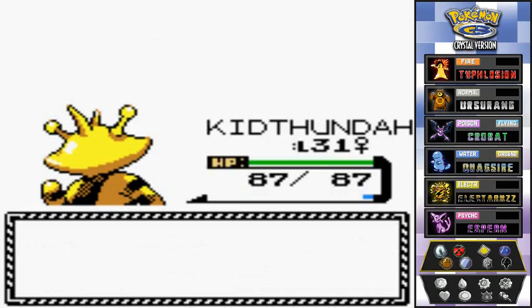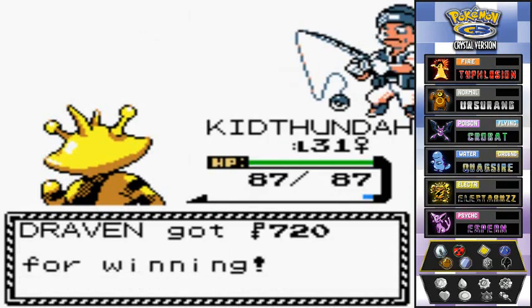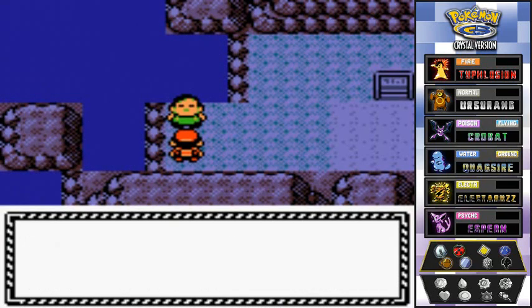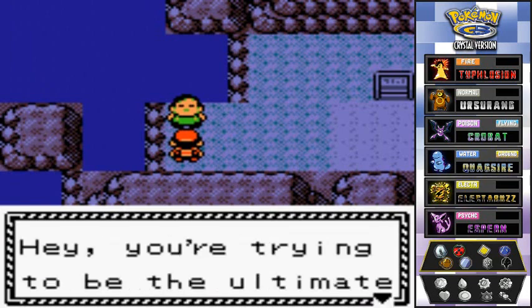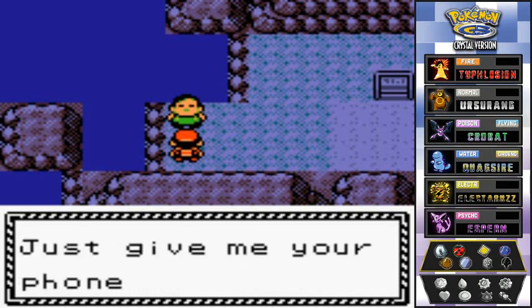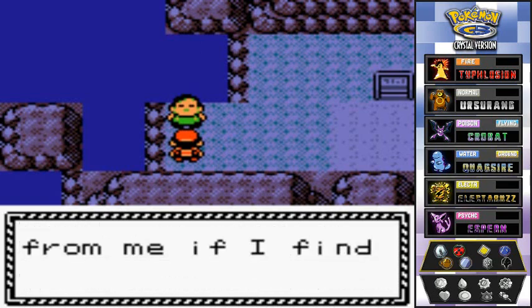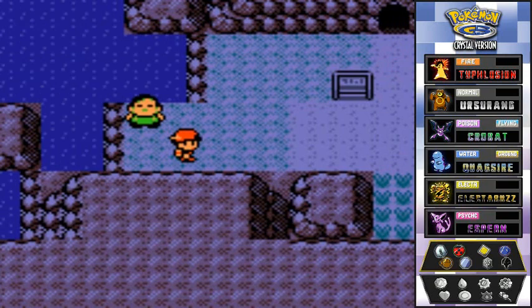Not looking so strong now, huh? Kid Thunder is level 31, good stuff. Fisherman Tully — he says he wants to become a trainer champ using the Pokemon he caught through fishing. He offers to give you items he finds by the water if you give him your number. This is another number you should get because he will give you a Water Stone, useful if you're going for a Poliwhirl or Poliwag.